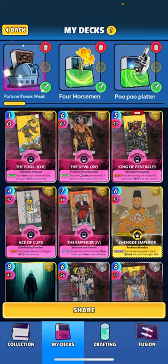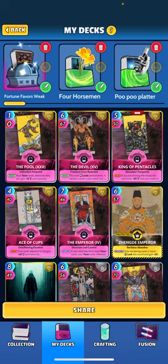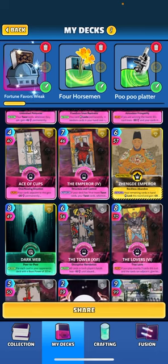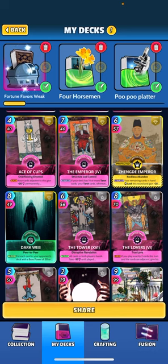Some other cards: King of Pentacles — when played, if you're winning the round this card loses 50 and your cards in hand gain 50. If you're losing, this card gains 50 and your cards in hand lose 50, so you want to play it when you're winning. The Lovers says when played, if you play exactly two cards this turn, both cards adjacent give plus 70 power this turn. I actually had a game where just playing two cards I was able to get over 700 power with this deck, so it can put down some crazy numbers pretty quickly.